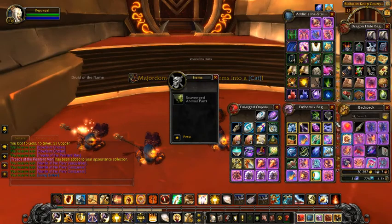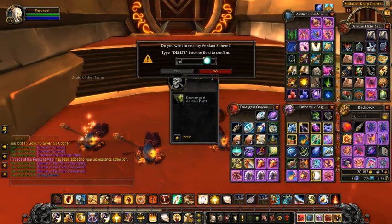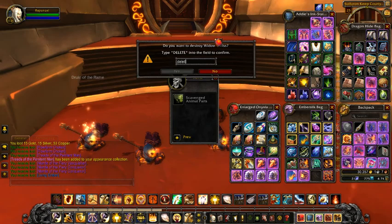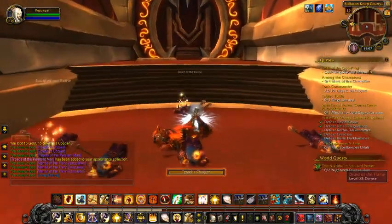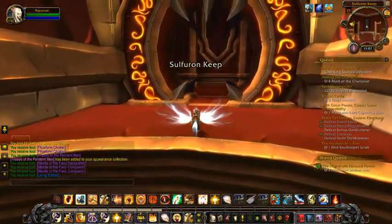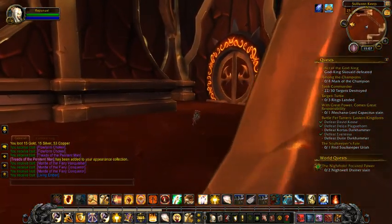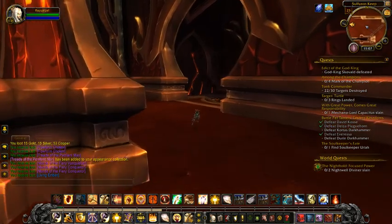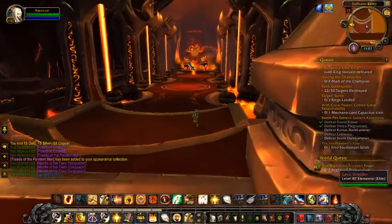My inventory is already full — see what I mean, they add a lot of stuff here. I'm just going to quickly delete some items. Normally I would go straight to the vendor and sell everything, but since I'm trying to make this video fast I'm just going to continue on.